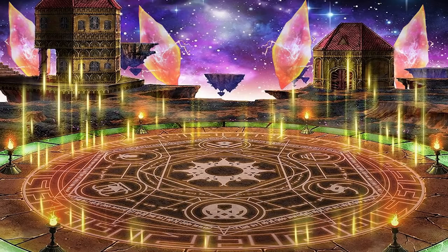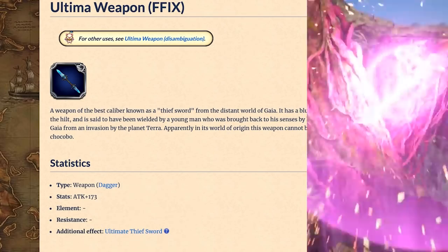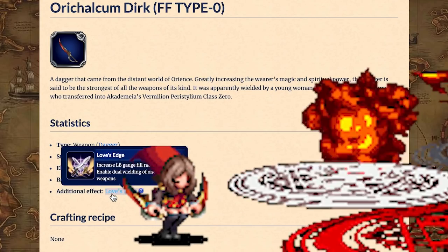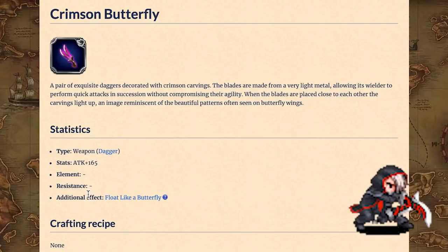Let's get things started! Daggers. Rakish Thief Zodan's Ultima weapon still remains the best, and it might even be improved through Chronicle Battles in the future. Similarly, Benevolent Beauty Rem's Orokalkum Dirk remains best for magic. Mastermind Zodan's Crimson Butterfly still deserves special mention, but you should probably watch the other two videos to find out why.